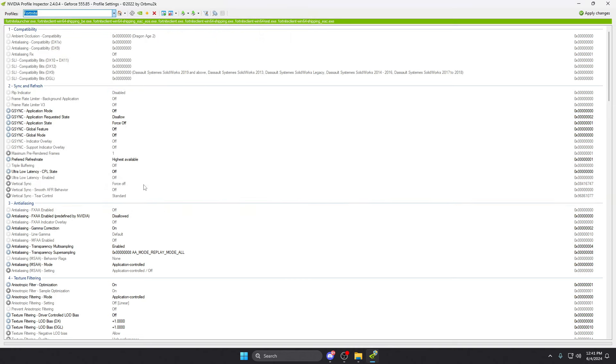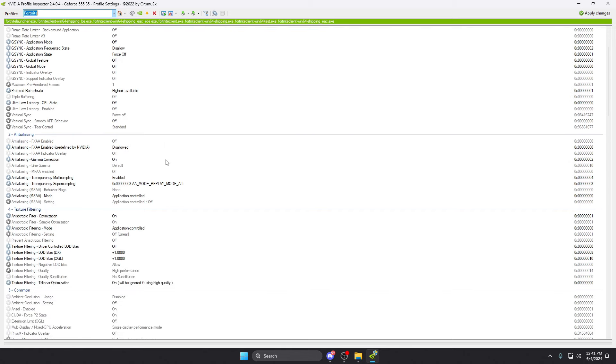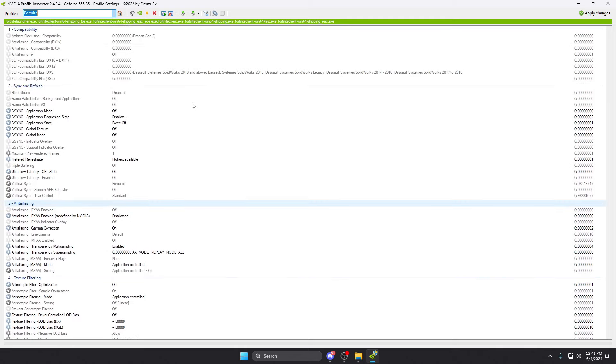You open it, go to import profiles, and I have one right here — profile successfully imported. These are the settings I recommend. You can also just scroll through and copy the settings manually without importing. These are the best settings for FPS. Now, this will cause your game to look a little potato-like, but it's definitely worth it in the long run because you get better FPS.